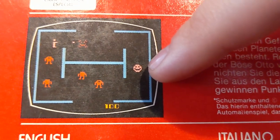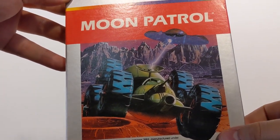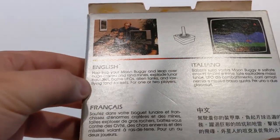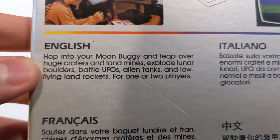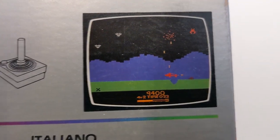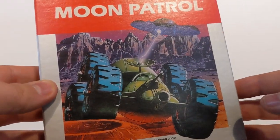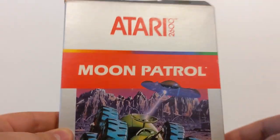Patrol the moon in Moon Patrol. It looks more like Mars to be honest, but you're getting shot by a flying saucer and driving around. Hop into your moon buggy, leap over huge craters and land mines, explode lunar boulders, battle UFOs, alien tanks, and low-riding land rockets for one or two players. Space themes were very big in the mid to late 70s — the moon landings were going on in the late 60s, and it carried over into sci-fi with Star Wars and everything.